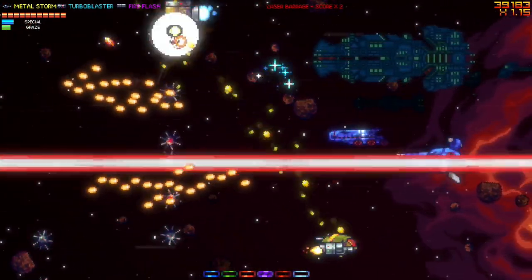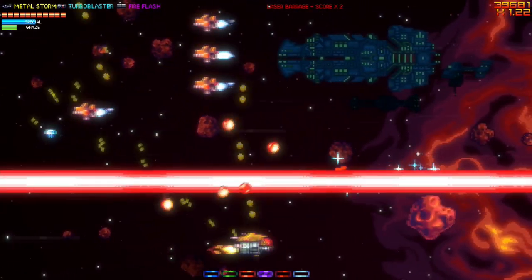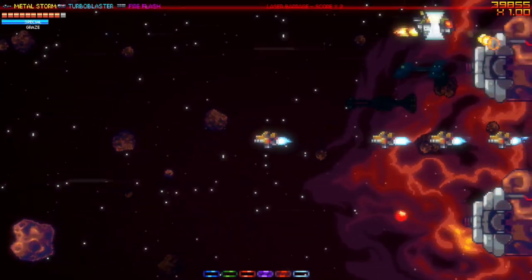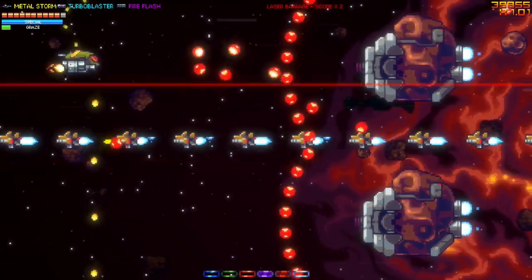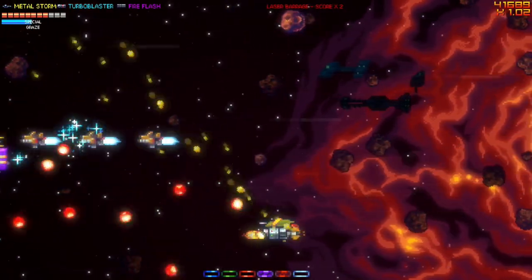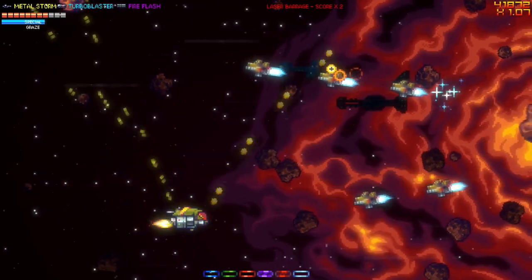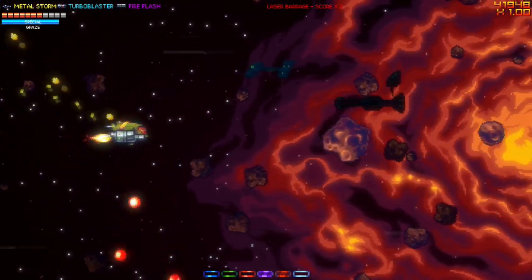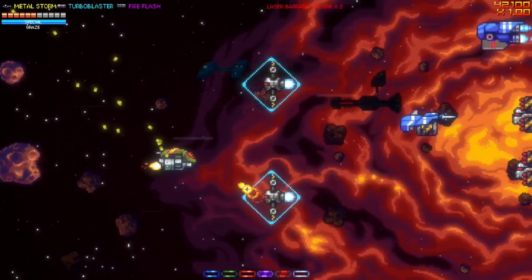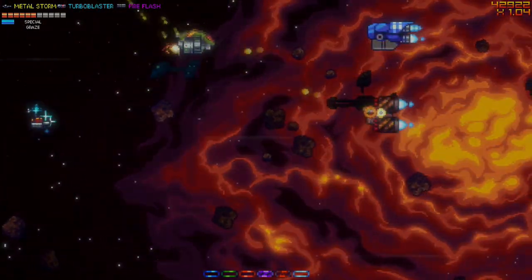In short: complete at least one loop, try to attain the Kernel rank, then go for the event trophies — all other trophies will unlock along the way. The game is a very good shoot-em-up and I really liked it, but unfortunately the event trophies are annoying. You will probably unlock all trophies within two hours except for the event trophies. Also, there is an in-game tutorial — I usually skip tutorials, but I recommend playing through it as it will definitely help you. That's basically all you need to know; I hope you found this video useful.